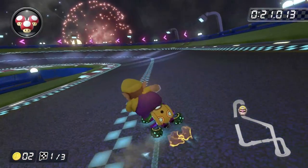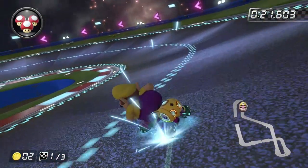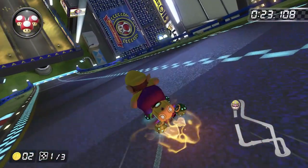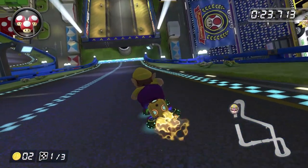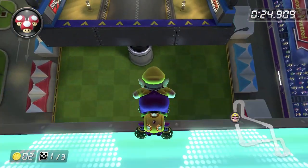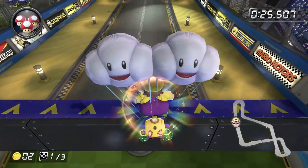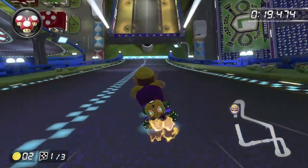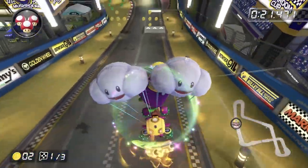Now this next turn can be a little difficult. You should come in from a wide angle and cut the U-turn as close as you can. Hold your drift until you get a super mini turbo and release. Stay going straight on the right side of the track — this will give you the best trajectory for the shortcut coming up and help you avoid items in the middle of the course. Do a trick off the glider ramp, and if you're in time trials, swoop up and grab your final coins.